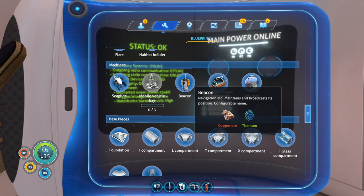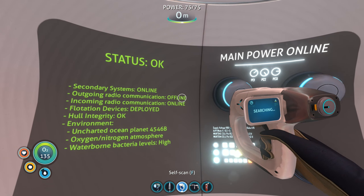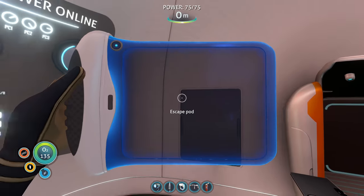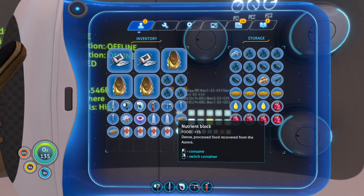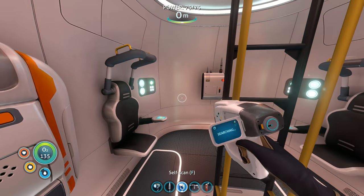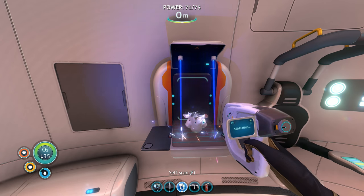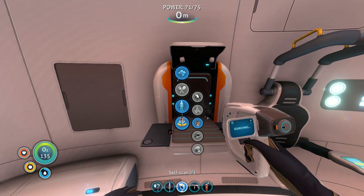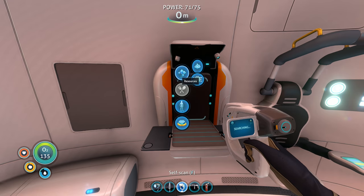The beacon is a navigation aid that maintains and broadcasts its position with a configurable name. I guess that beacon thing is going to help with navigation. Let's try and make it. It needs copper and titanium - we have copper, though it's in one of our floating lockers outside. Let's go back to the fabricator. Let's go try and make the beacon and then make the sea glide. It looks like we can make it right now, you guys. I need a battery, lubricant, and copper wire. We have lubricant. We can make a battery right now, and copper wire too.